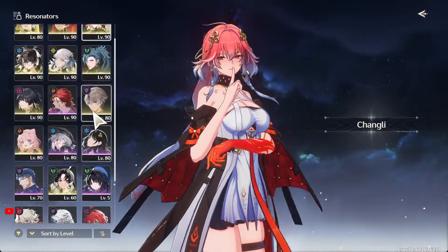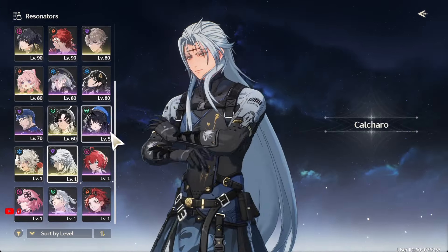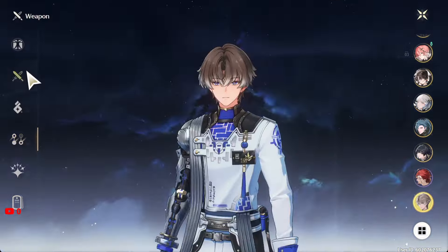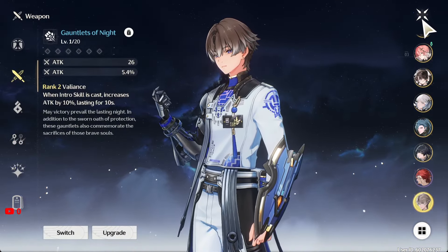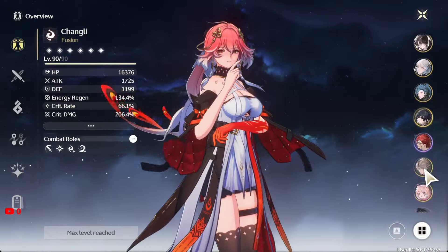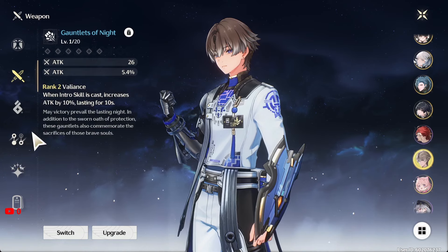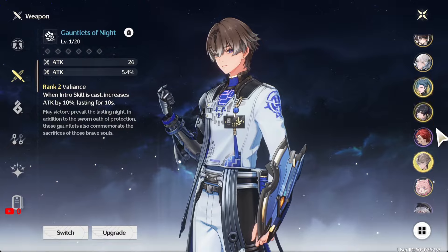Looking at my account, I literally have every single character in the game. It doesn't mean I'm building every single one of them — there are two I don't like so I'm not touching them at all. We recently got Zhanliyao; to be honest I haven't been able to build him properly because I don't have any good gauntlet set. I'm waiting for the battle pass refresh to get the gauntlet weapon for him. This game definitely has a four-star weapon issue. Now for Shorekeeper, she's going to be a support character.